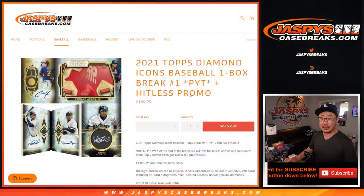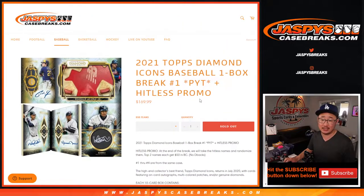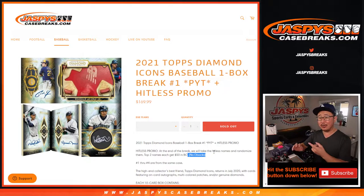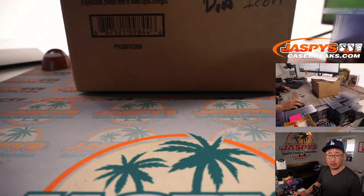There's also a Hit List promo attached to it. So at the end of the break, we'll take all the names that went hit list, randomize them, and the top two names get $50 a break credit each — a nice little consolation prize. There's no Diamond Backs, so they obviously won't be involved in the Hit List promo. A hit, as you know, is considered a relic, a relic auto, or an autograph. If it's just a base card, that's not considered a hit. I'll be keeping track of the hit list names as I go along.